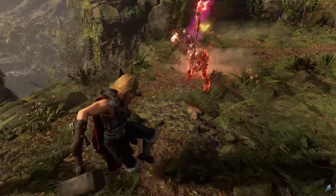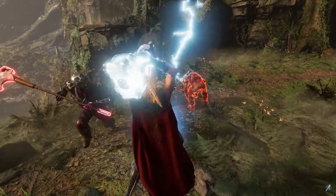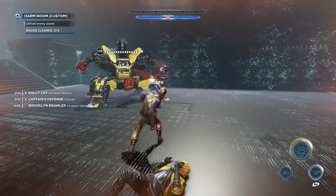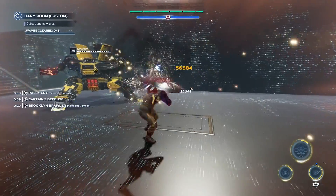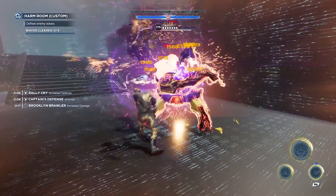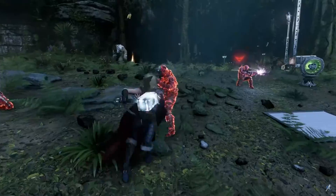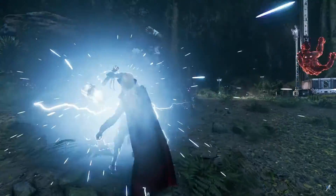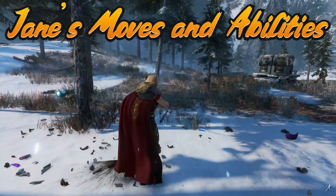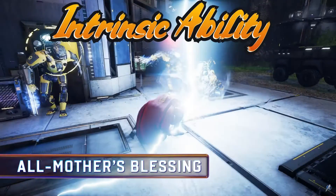Something really cool that shows off her control of Mjolnir is the way she throws it — the way that Cap does his shield in Brooklyn Brawler. I think it's absolutely amazing and shows that she actually has greater mastery of Mjolnir than Thor does. Taking a look at Jane's moves, we start with the All Mother's Blessing.